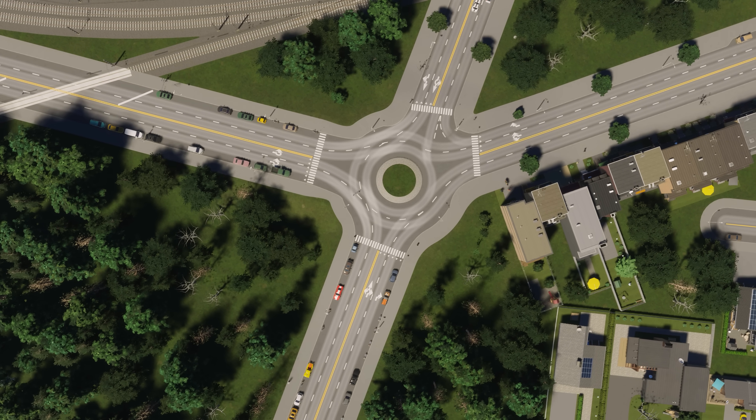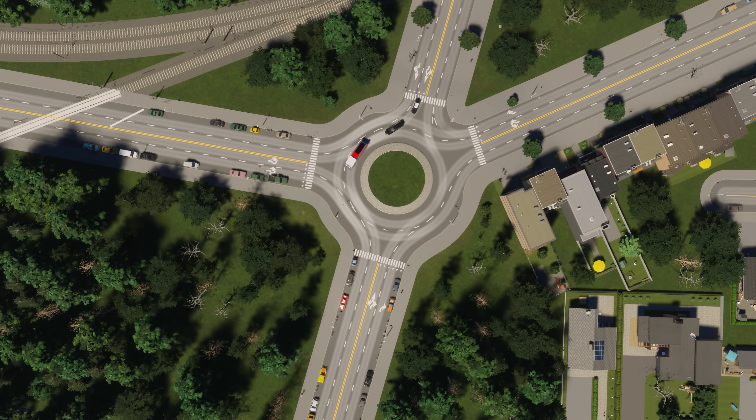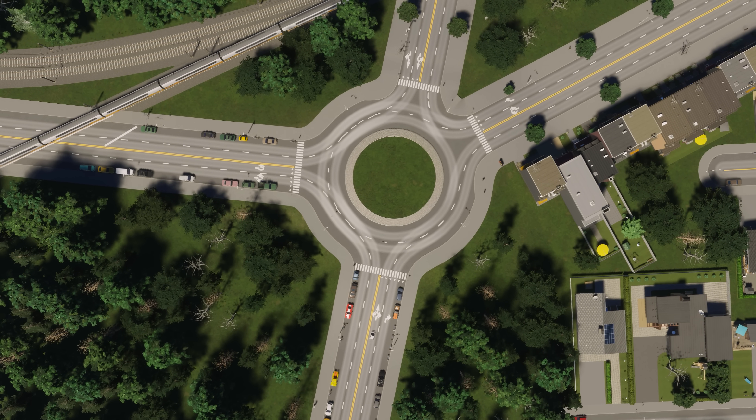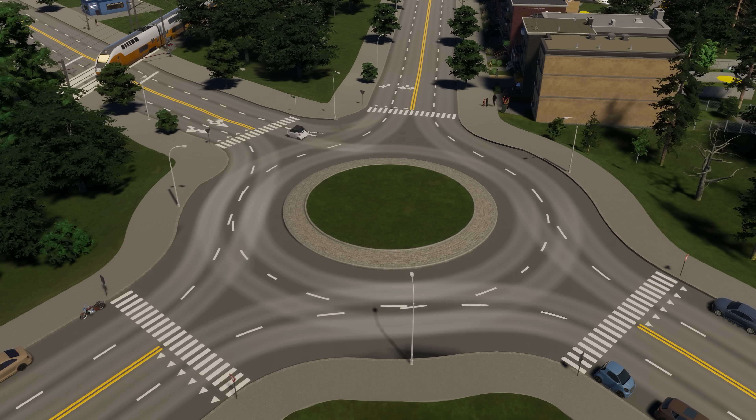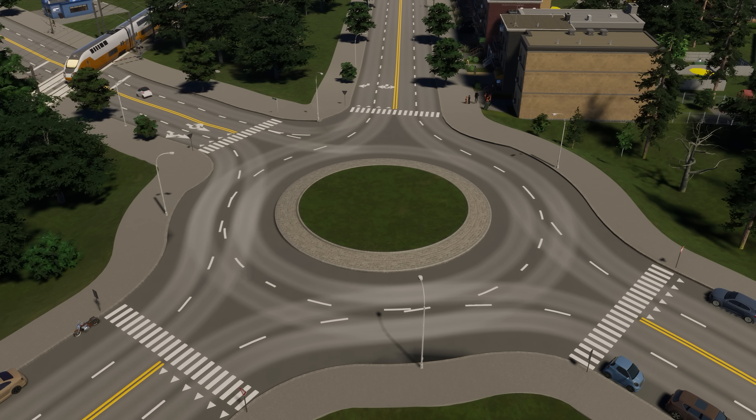Roads will be configured automatically so vehicles can enter and exit the roundabout safely. Simply drop your preferred roundabout over an existing intersection and ta-da! A whole new way to move people, goods, and services through your city.